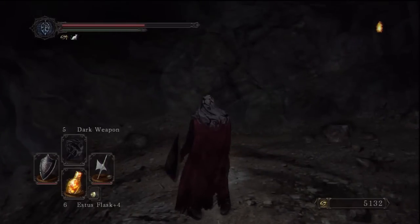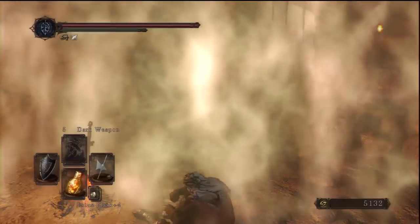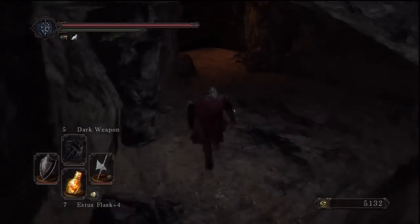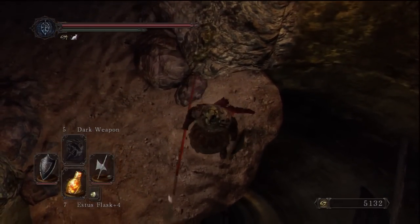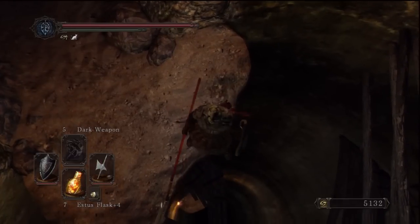So this is the first bonfire. From this point onwards, you can be dragged into the Rat Covenant. As soon as you go through that doorway, you can be pulled in, which really is a covenant that serves to work against itself, to be honest. You might want to just play this bit offline, because it's only going to take you 10 minutes to fly through it. We're going to show you the shortcut which completely skips the area.